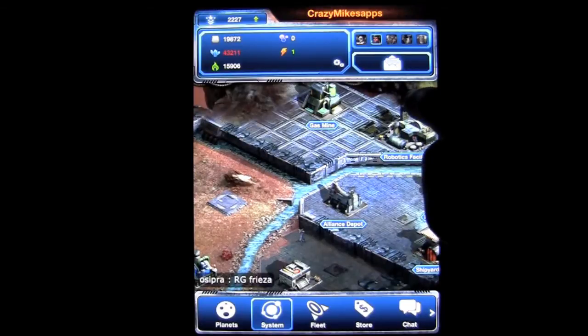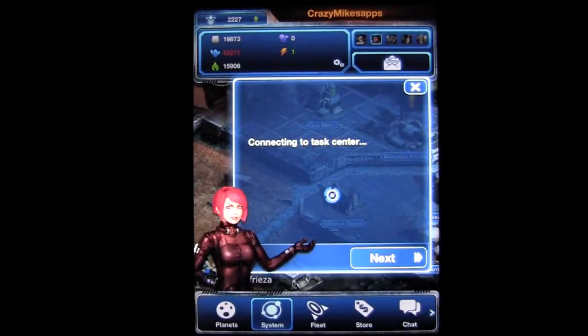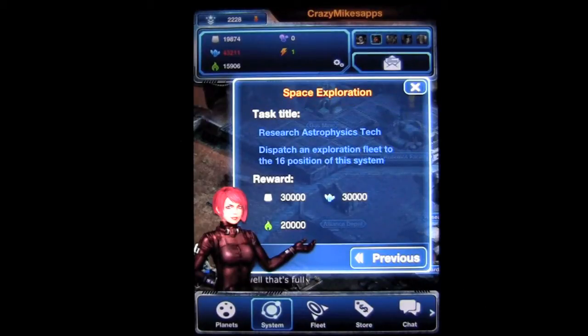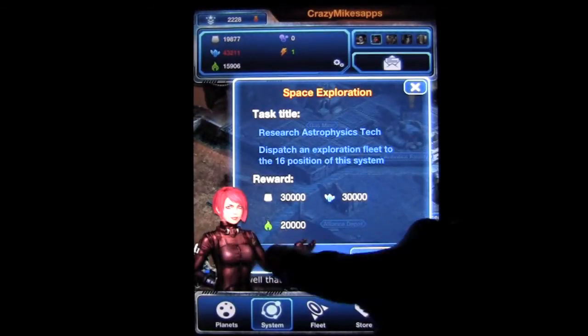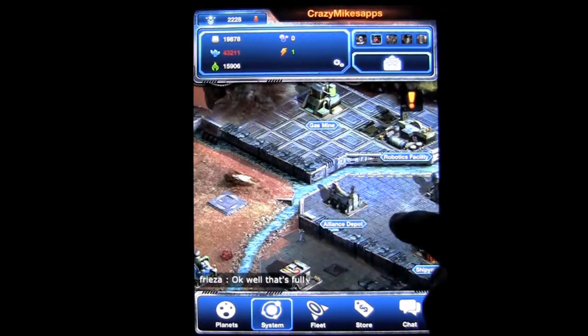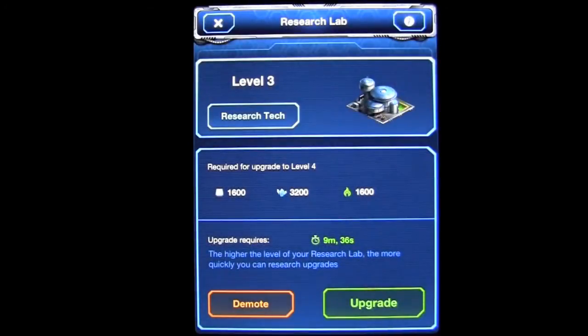The exclamation point that's pulsating yellow — I tap on there and this young lady comes out and gives me tasks to complete. At the end of task completion, I usually get awarded resources. This shows I'm on task 10. The task title is research astrophysics tech and dispatch an exploration fleet to the 16th position of this system. My reward is in the resources shown here.